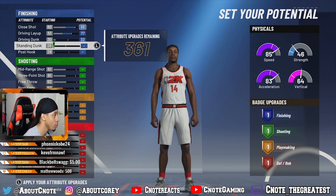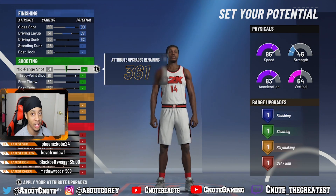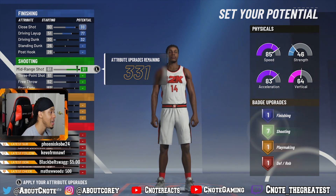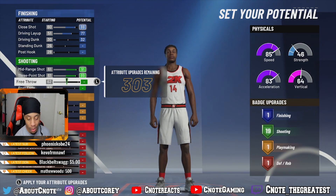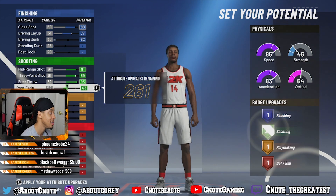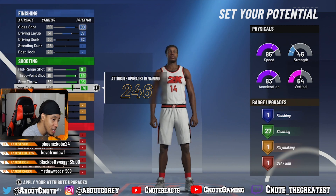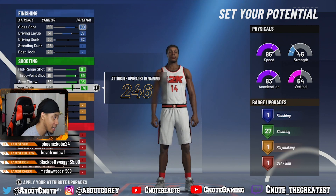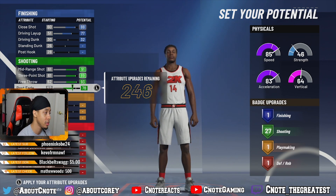When it comes to shooting, this is what we do care about. The mid-range shot is going to be 91, our three-point shot is going to be 89, free throw is going to be 93, and post fade is going to be 78 — giving us 27 shooting badges. This is way more than you actually need on this build, so expect some greatness coming out of these hall of fame badges.